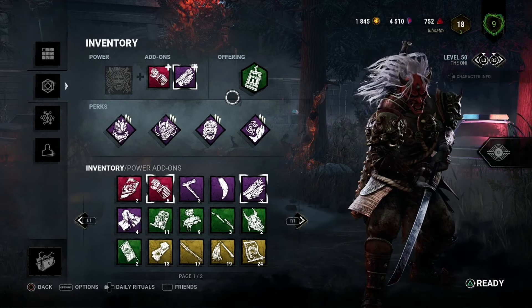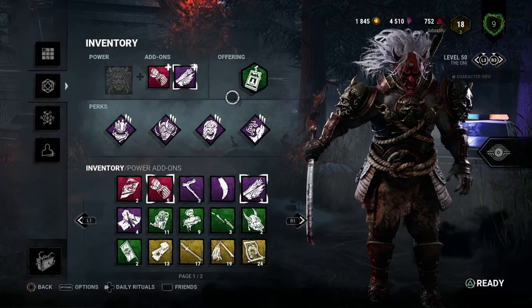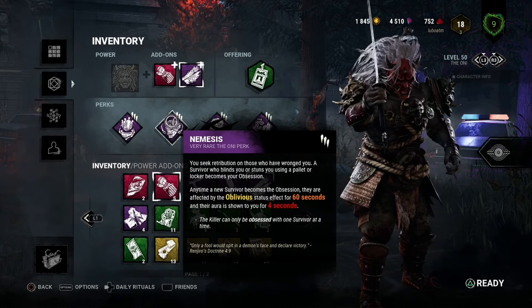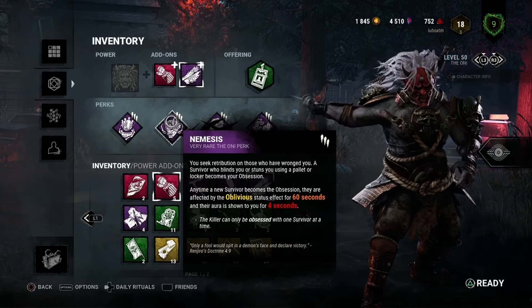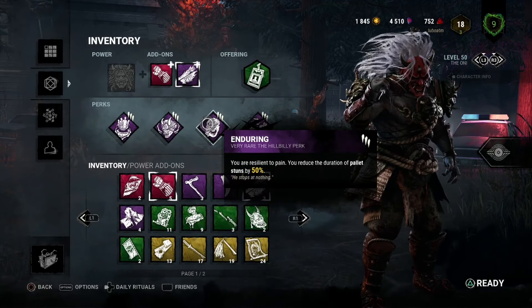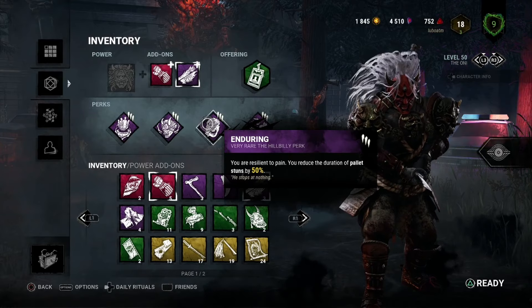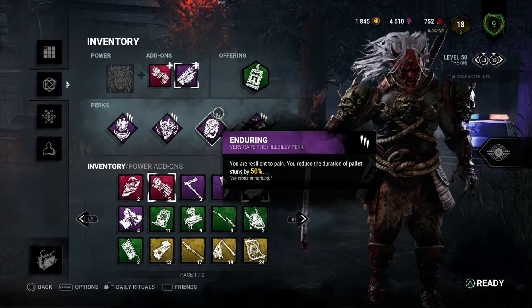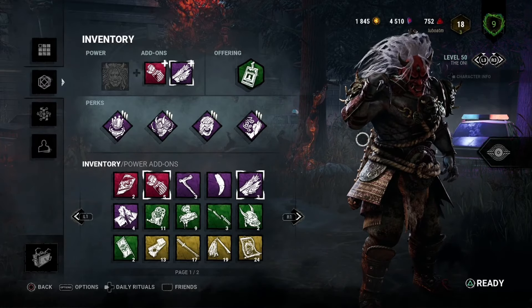I'm combining this with a build from one of my Tome Time videos — one I recommend quite a lot. This is the build I recommend for hook and obsession challenges. We're running Whispers and Barbecue for tracking, then Nemesis in the middle — any time a new survivor becomes the obsession, they're affected by Oblivious for 60 seconds and shown to you for four seconds. This triggers when someone blinds or stuns you with a pallet or locker. Combo that with Enduring, which reduces pallet stuns by 50%.